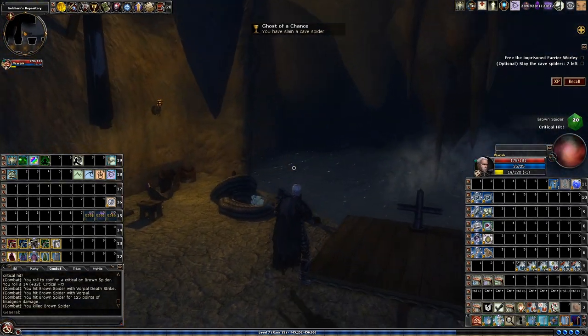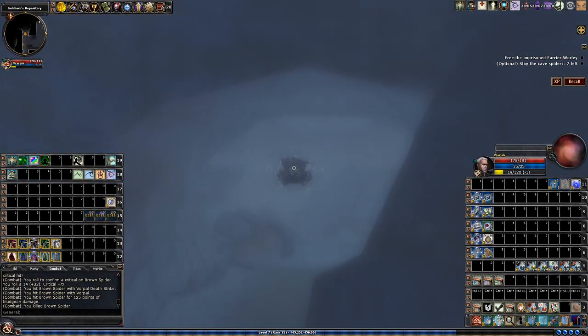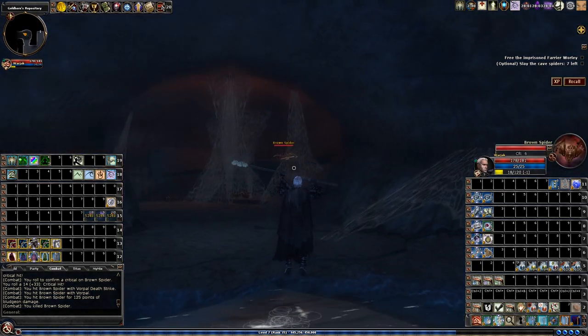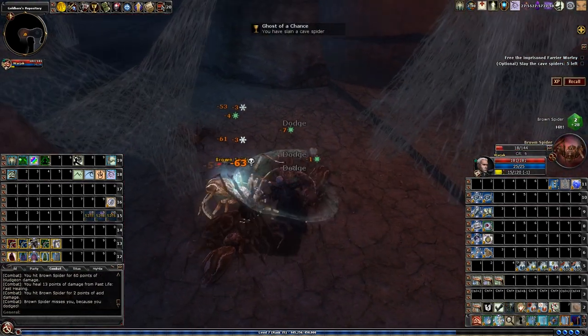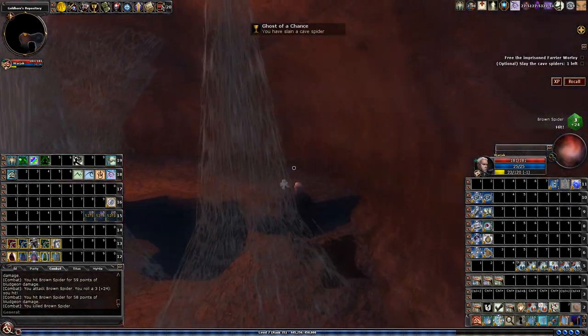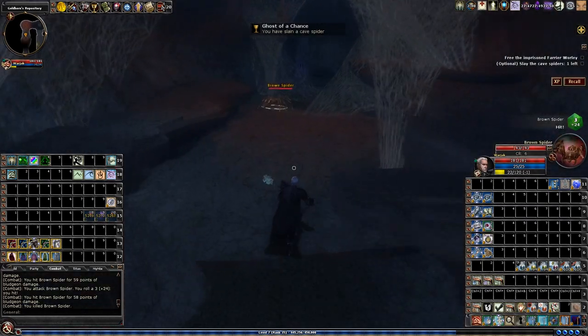Starting from the beginning area, the water — there's a tunnel you can swim underneath. There's a hint to it on the map; you'll see there's a little exit from the room. Tangled webs indicate that you are not alone in this portion of the cave. This is the second passageway with the rest of the spiders you need for the optional objective of clearing out the spiders.